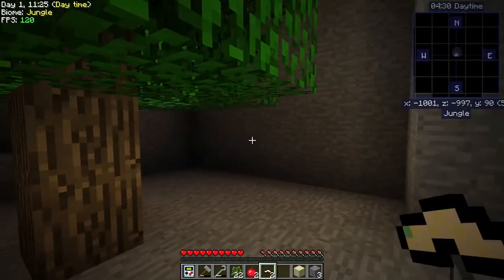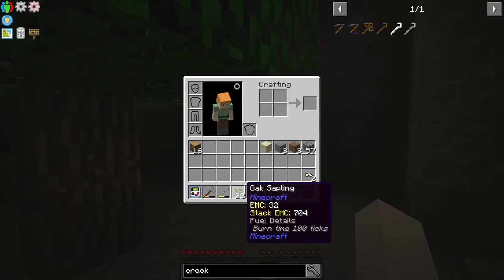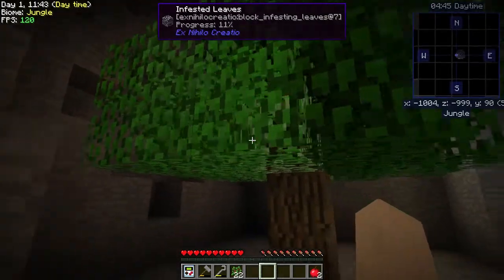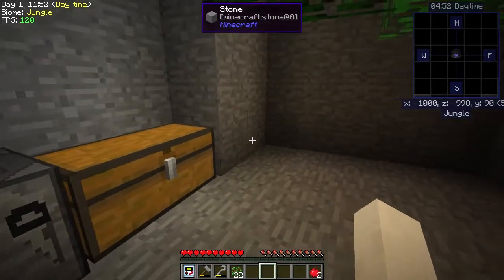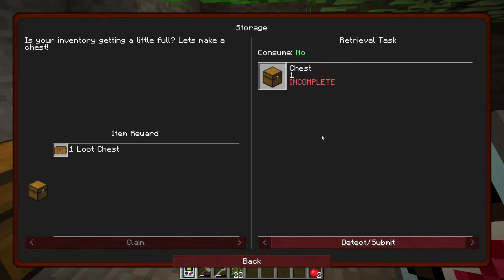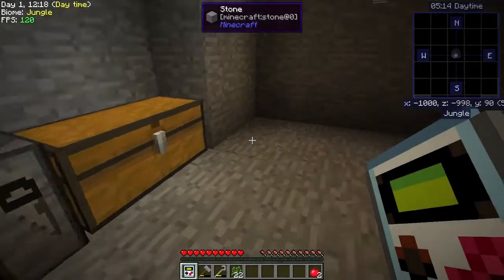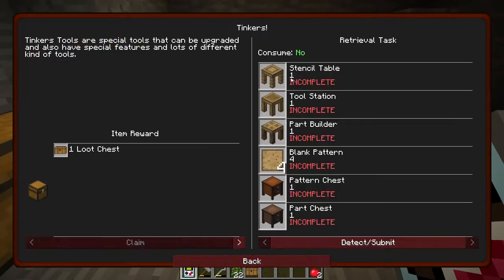These silkworms don't take as long as they used to, like in Agrarian Skies and whatnot. So while that's doing its thing and spreading around, let's go ahead and see because I saw one of the other quests was to do Tinker's Construct and storage. We need to make another chest, which we can do because we're going to need that for the Tinker's Construct stuff. We will need one chest, so we can go ahead and do that one, claim it, and then do the Tinker's.